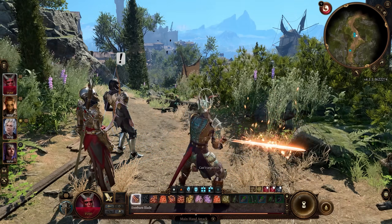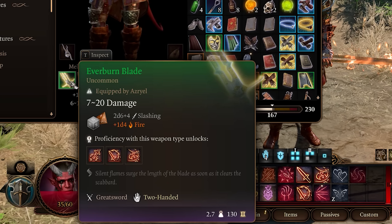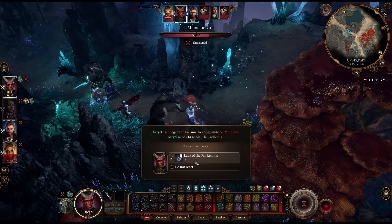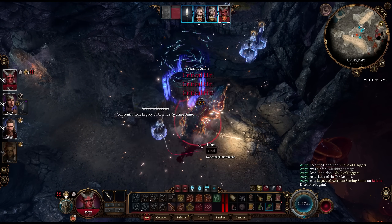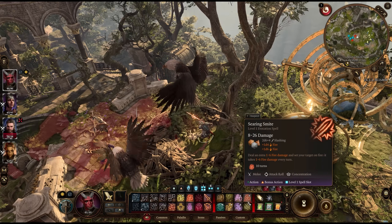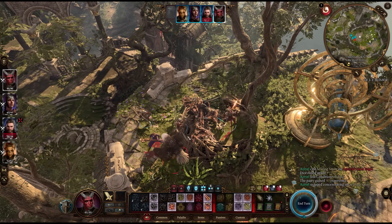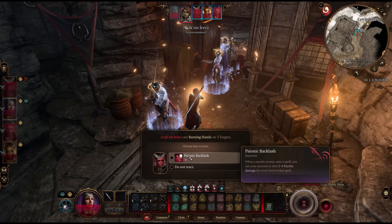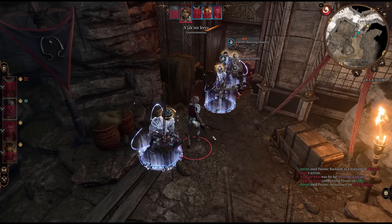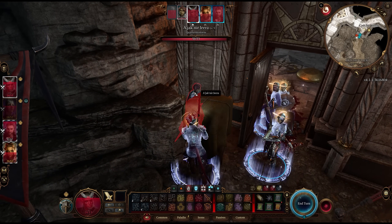The Everburn Blade hasn't changed much since early access — it still deals 2d6 plus 3 slashing plus an extra 1d4 fire damage, which pairs perfectly with a Paladin that already applies burning effects. It also works on a Barbarian, Fighter, or anything with proficiency in two-handed greatswords. It comes with three abilities: Cleave, Lacerate, and a way to daze enemies as a main action. This carried me all the way to level 10 before I needed to switch.